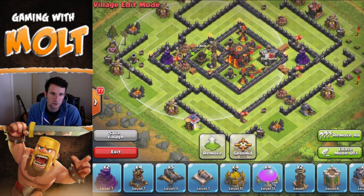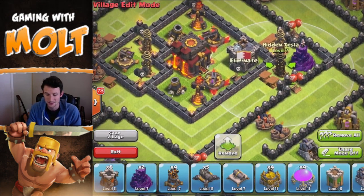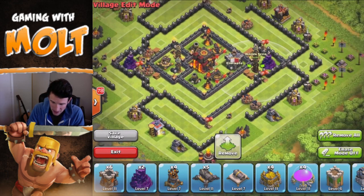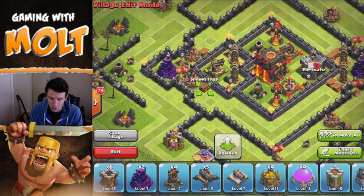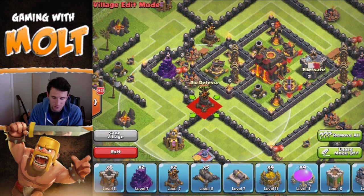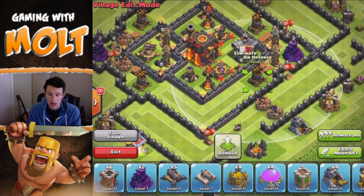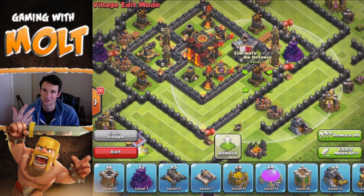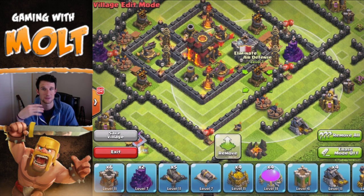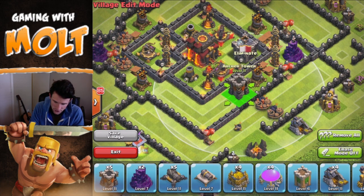Let's finish up with these two teslas right here — we have some spring traps next to them, which are going to do work on any troop that comes in or tries to sneak into the base. Up here we have more traps heading into that wizard tower. Now let's bring in our air defenses — we're going to put two right here on opposing sides covering the top of the base, and two right down here on the bottom covering the bottom half. Up high at Town Hall 10, it's very important to have good air defenses because people attack with Balloonion or Mass Dragon a lot, and having your air defenses protected is very necessary.